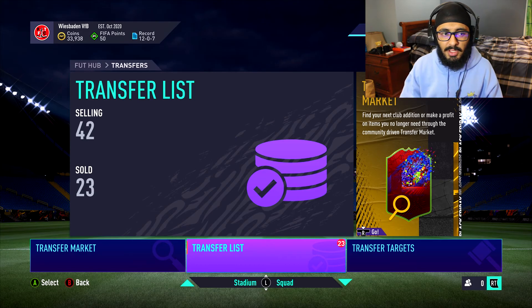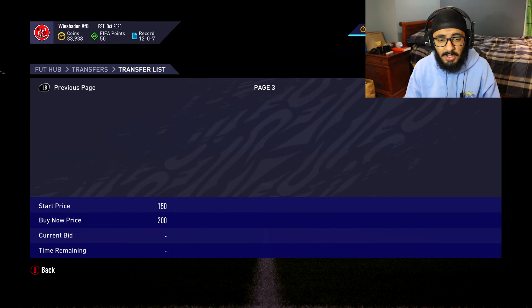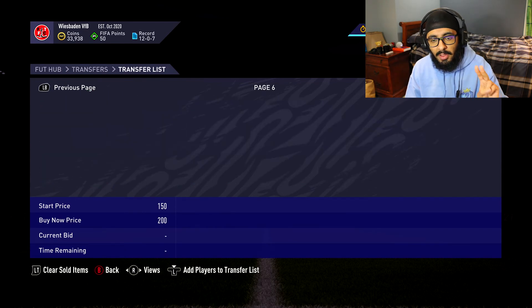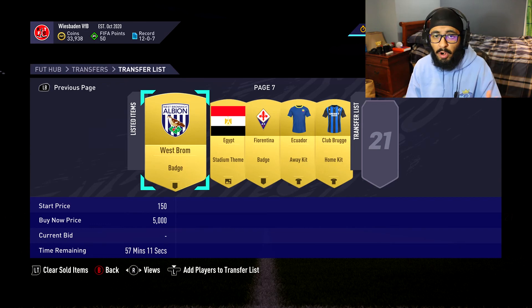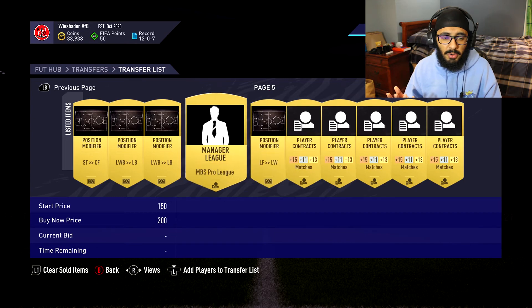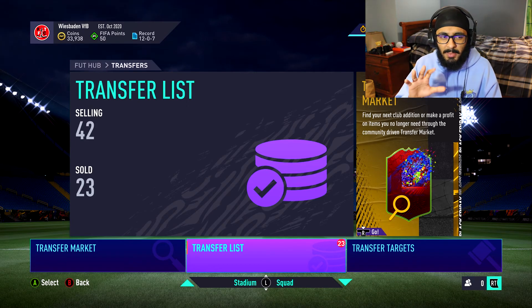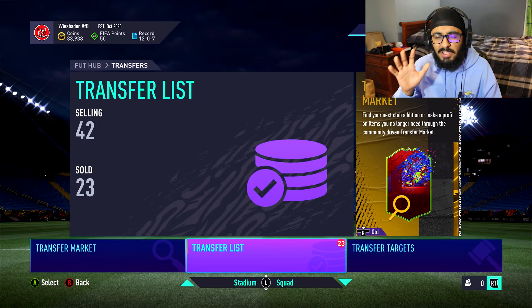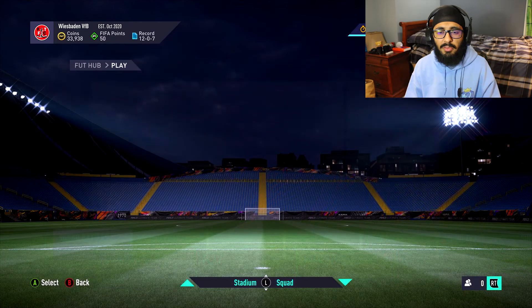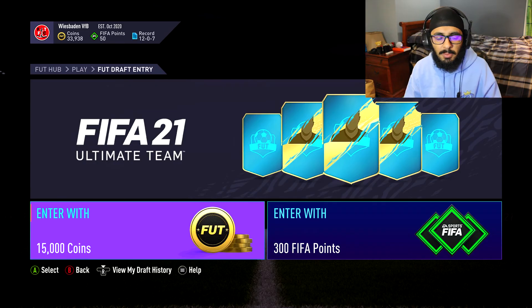As you can see, the coin total is up to 34,000 coins. We sold a bunch of the stuff that was on our transfer list and we still have about four pages of consumables left to sell. If those all sell for around 200 coins each, we're looking at maybe another three to four thousand in the club, so I'm guessing we're probably at somewhere between 37 to 39,000 - not too bad, we've come quite a far way from where we began.